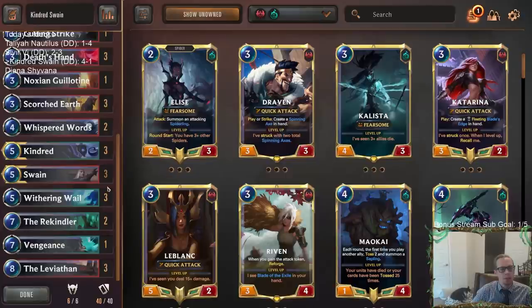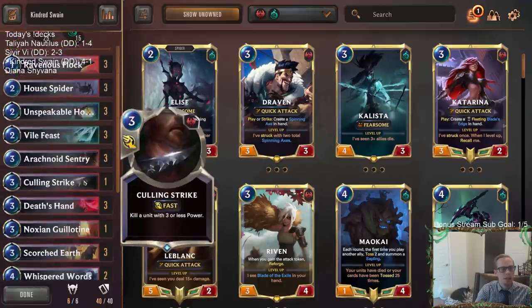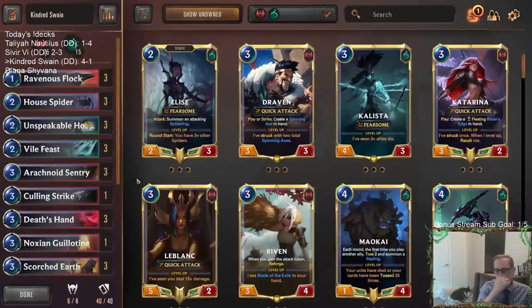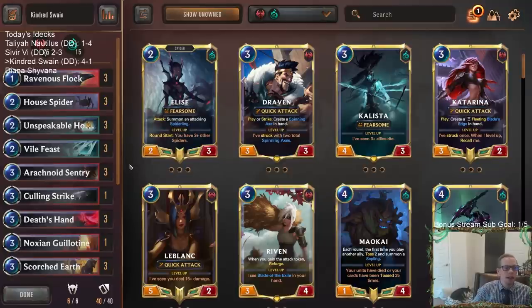We have Leviathan for card advantage, Rekindler bringing stuff back, and Whisper Words — so you have some tools there. For all the people playing Twisted Fate Fizz, that's probably a really good matchup for us with triple Withering Wail and a lot of other stuff. We did lose to one aggro deck, but they had a great hand and went all the way up to Darius, and I couldn't draw the last card to kill it. But overall you're going to have a really solid matchup against aggro.